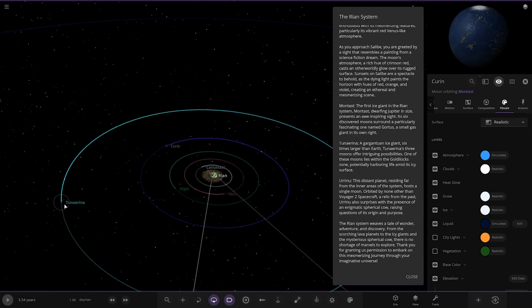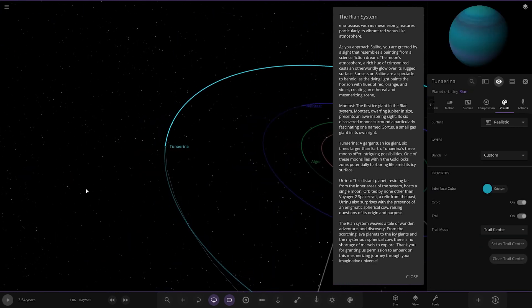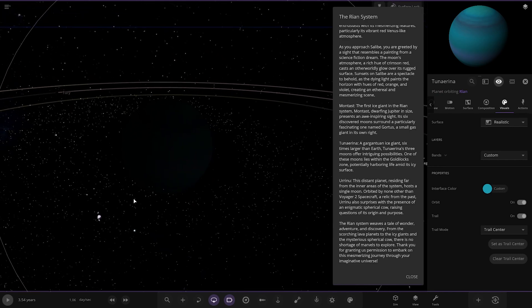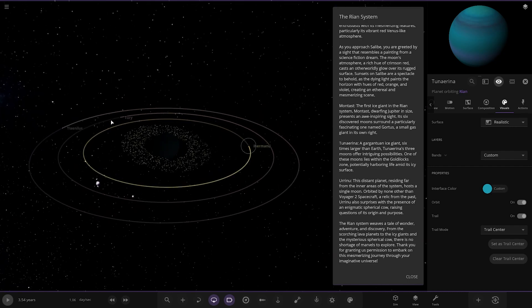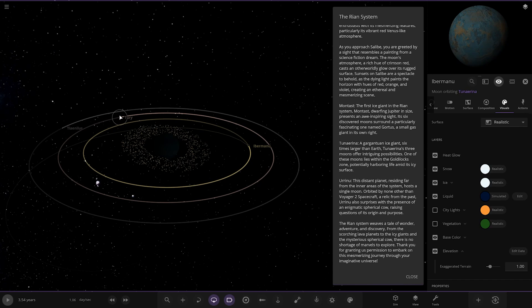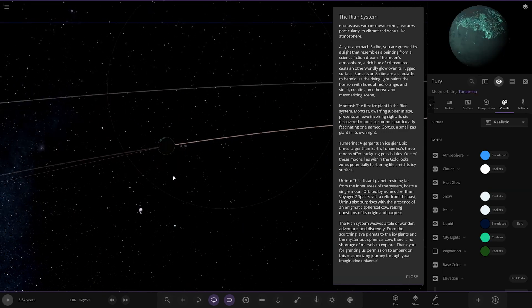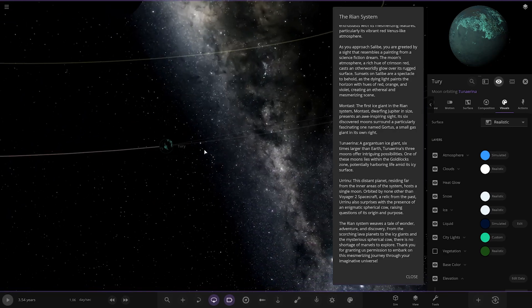Next up we've got a gargantuan ice giant — Tuna Arena. Six times larger than Earth, its three moons offer intriguing possibilities. One of these moons lies within the goldilocks zone, potentially harboring life amid its icy surface. It's getting pretty dark out here. There's the moons — one, two, and three. I like that one with the lights on it — very glowy, looking good. Some nice big splashes of lights on that one as well.